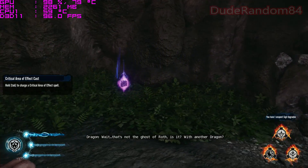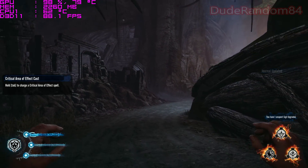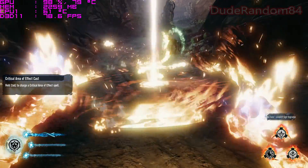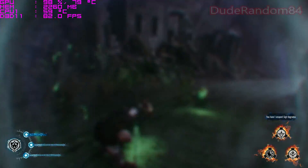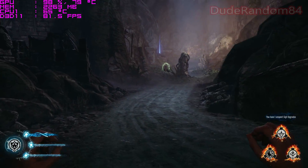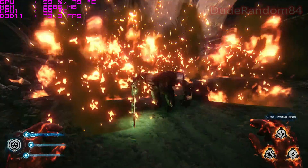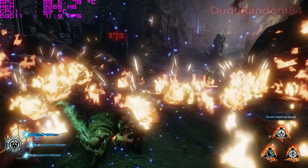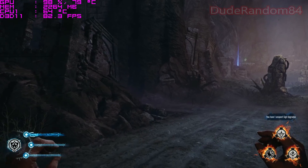That's not the ghost of Wrath, is it? With another dragon? Oh shit — what the hell happened there? It didn't perform. All right, no more performance issues. I know you're stressed, but come on now. Come on, B-Up. So I can just do that pretty much the whole game — awesome. A hidden area — it's not exactly hidden.